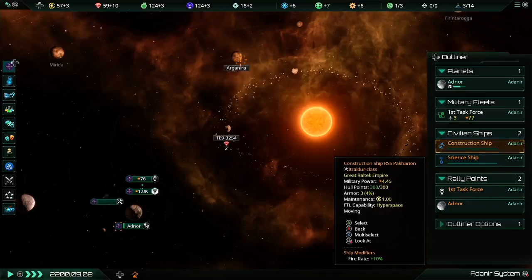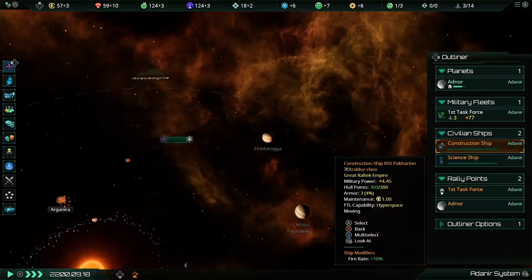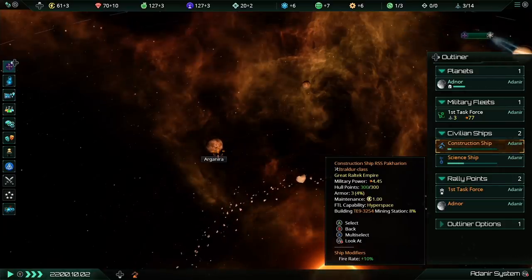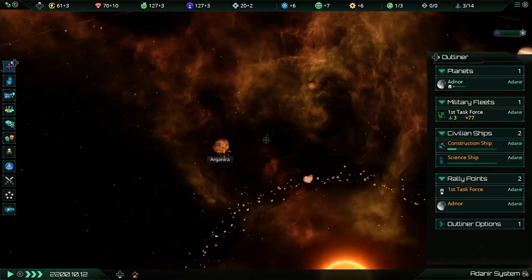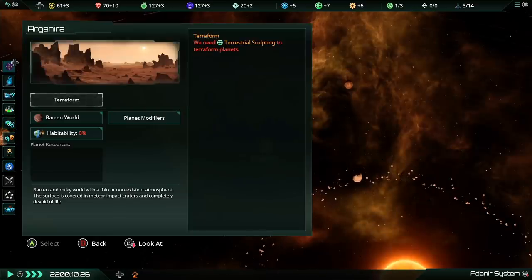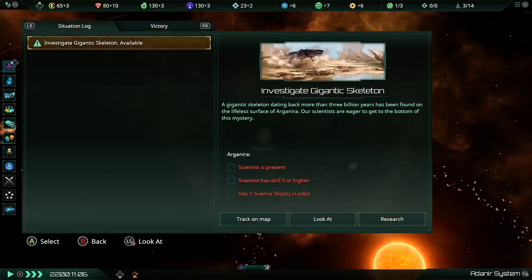We'll unpause and keep this running — our construction ship is moving. Our science ship has still been told to survey every planet in our system. There's a little icon by Argonera now. The deal is there's a special project on this planet that is available. If you click on the little identifier rather than the planet itself, it will bring up our situation log and highlight the special project.